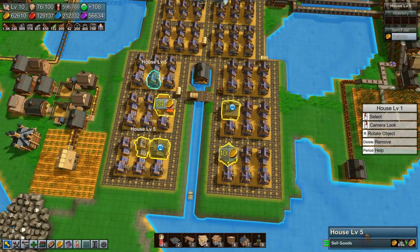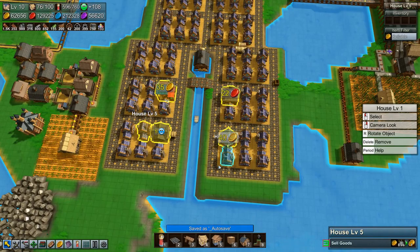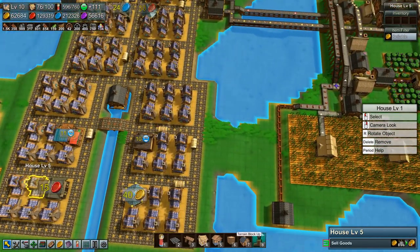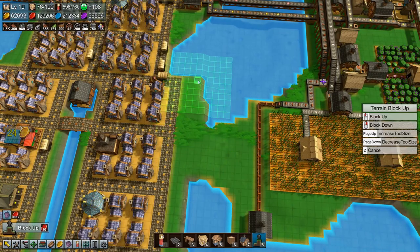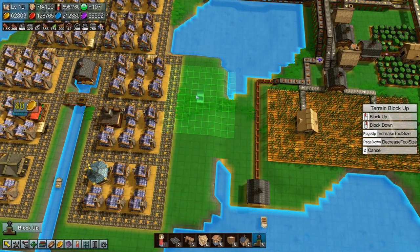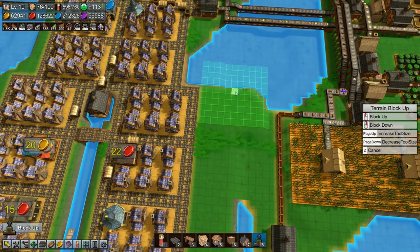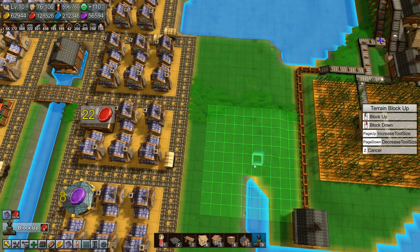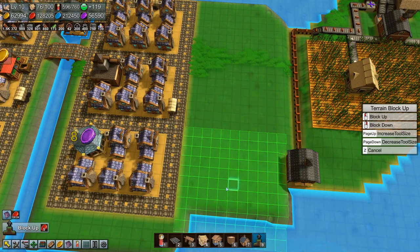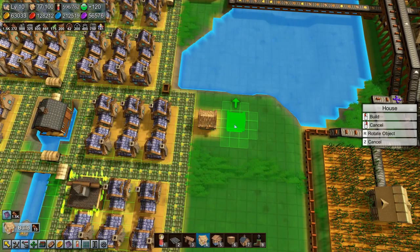How are we going to get 24 more houses in here? That's four of these guys. I think I'll expand out this way and a little bit this way, so we need to level some terrain up. Let's try this, and we'll level this up as well. That should be enough space. Let's build some houses.